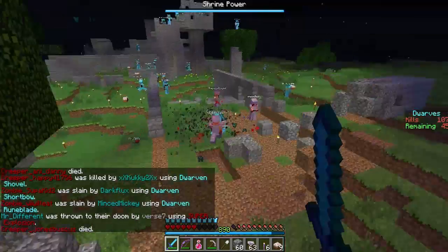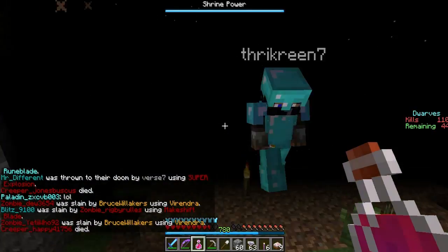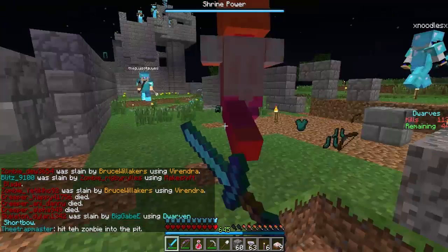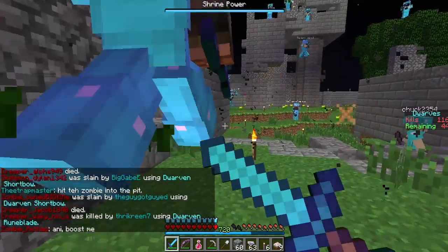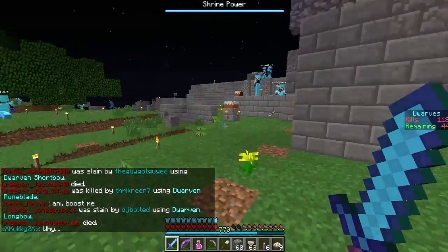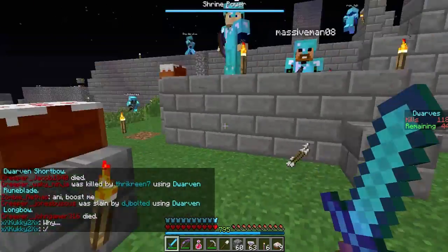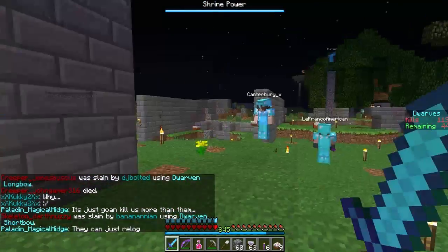Electrical creepers spawn randomly. I'm too far from home - run! If you hit a creeper when they're trying to blow up, it resets their timer. That way they won't explode basically. Cakes are infinite once you place them too - I forgot to mention that. If you eat cake, you will continue to eat said cake.